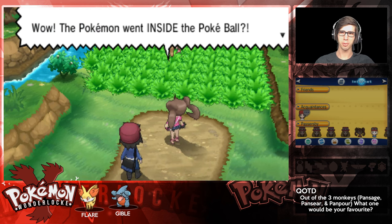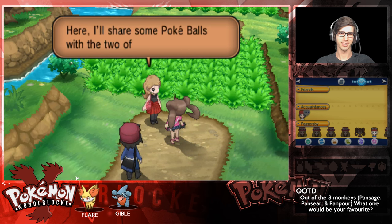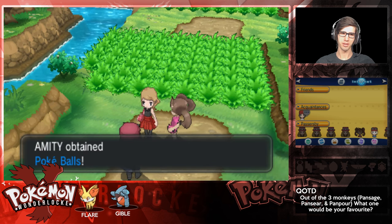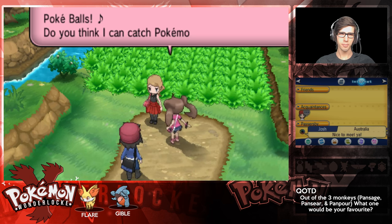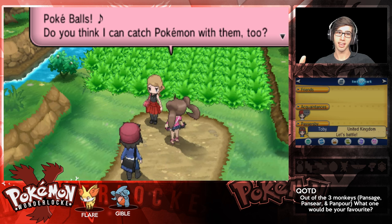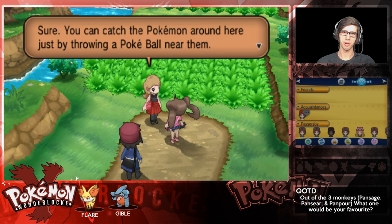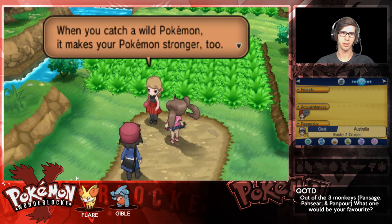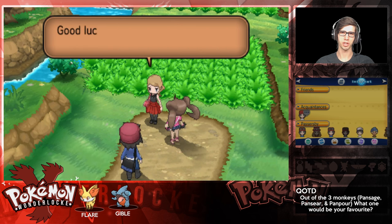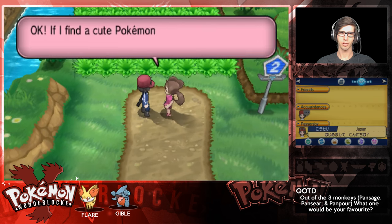The Pokemon went inside the Pokeball - Shauna, what do you think Chespin is inside of right now? I'll share some Pokeballs with you two, so we got some extra Pokeballs, that's always good, we need that. Do you think I can catch Pokemon with them too? If I find a cute Pokemon I'll throw lots of Pokeballs at it and then we'll become friends. When you catch a wild Pokemon it makes your Pokemon stronger too. Good luck!